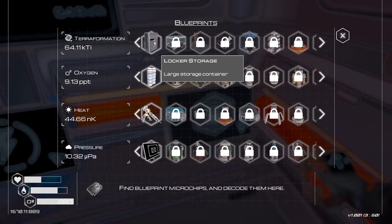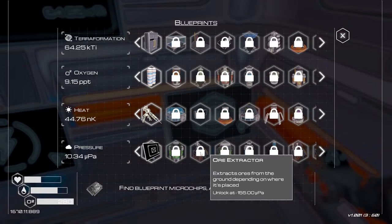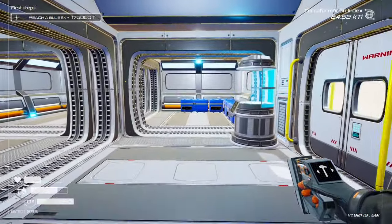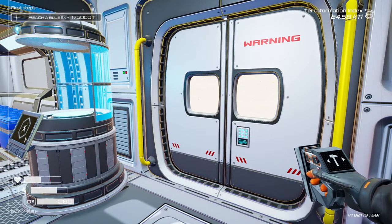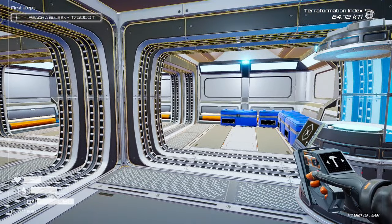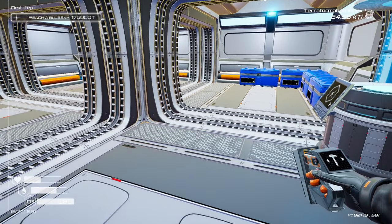I've also unlocked the lockers. I think really oxygen and pressure are the two we want to push because I want to get to this ore extractor if we can. We can then start extracting the various ores. It's all random - you can't say just mine uranium or whatever, but at least it's going to start giving us some ores so we don't have to do quite so much hand mining, although we're still going to have to do that.